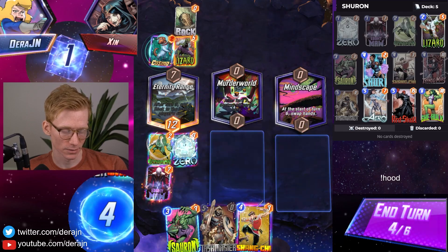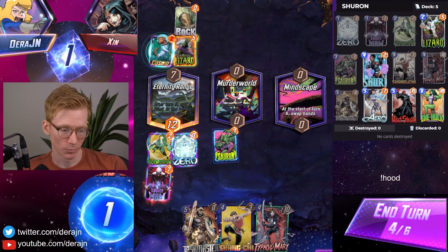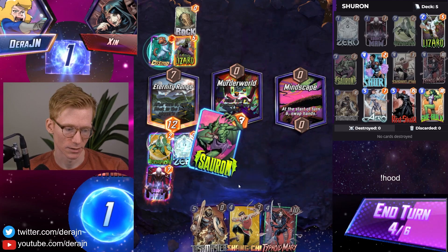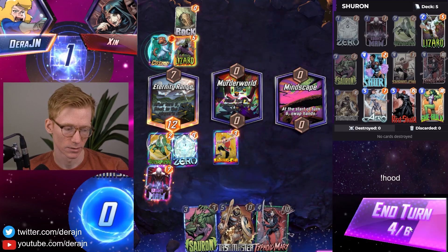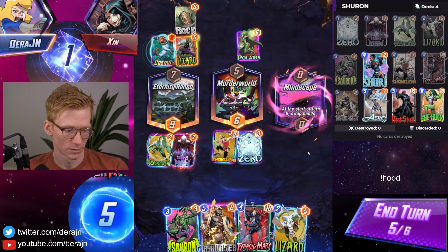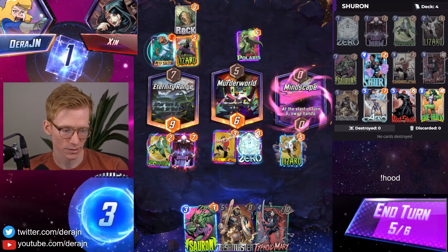We are swapping hands. I don't want to play Sauron here because if we top-deck something... maybe I do want to play Sauron — it would give him a 10-power Mary if we top-deck Red Skull. Actually, Typhoid Mary means we give him a Shang-Chi. I think I have to just play out Shang. It's a little weird, but I don't really have any other option if I want to play Typhoid Mary this turn. Mindscape made this game really awkward — I think I'm just gonna give him the Typhoid Mary.